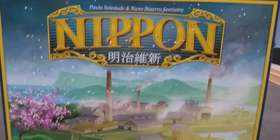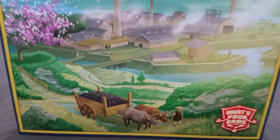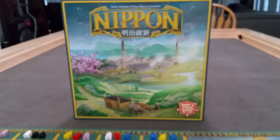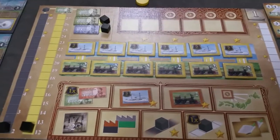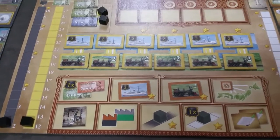Nippon: how to set up and play. It's a rainy day in Japan, and the emperor needs our help transforming Japan from a feudal society into an industrial power. We play the role of zaibatsu — basically conglomerate corporations within Japan that can specialize in a variety of industries.